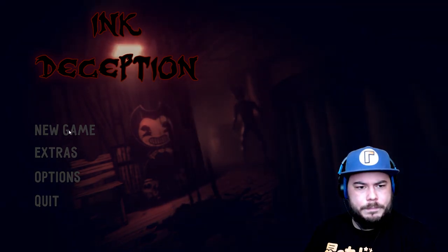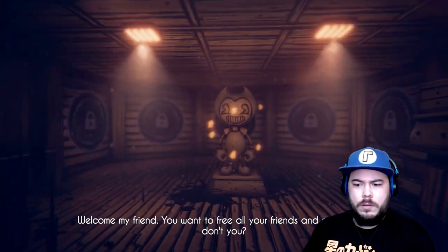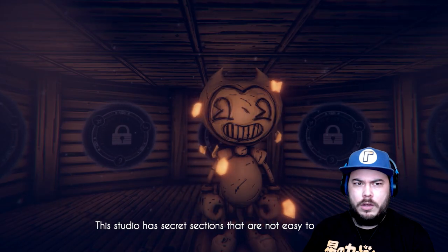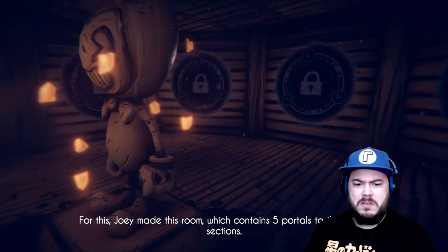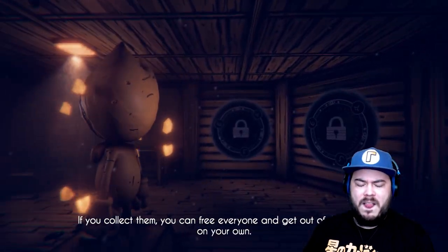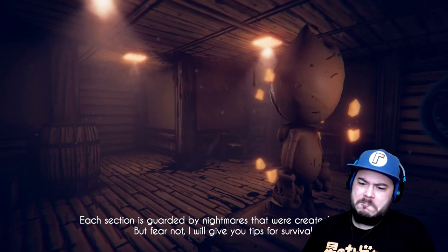New game! A character named Jessica greets us: 'Hello! Welcome, my friend. You want to free all of your friends and colleagues, don't you? My name is Jessica. I want to help you with this. This studio has secret sections that are not easy to get into. Joey made this room, which contains five portals to the secret sections. These sections contain the soul shards of the workers that Joey left behind in the studio. If you collect them, you can free everyone and get out of this place on your own. Each section is guarded by nightmares that were created by Joey.'